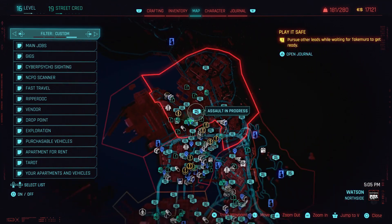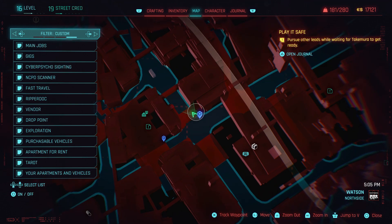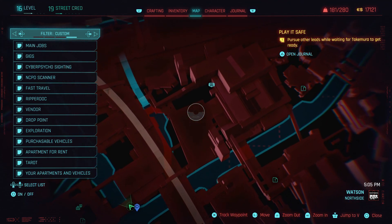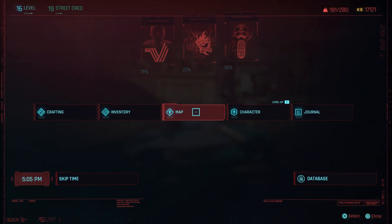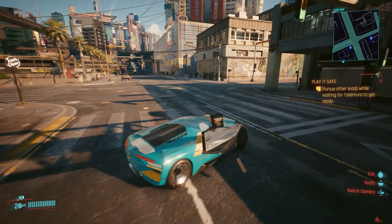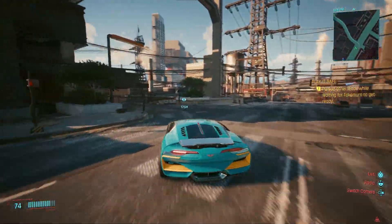You're going to want to start off in the northern sector of Night City. You can see this fast travel location right here and we're going to be heading over to this main cash grab, right up the northeast side. From the fast travel spot, you're going to want to follow the route we're taking around here.